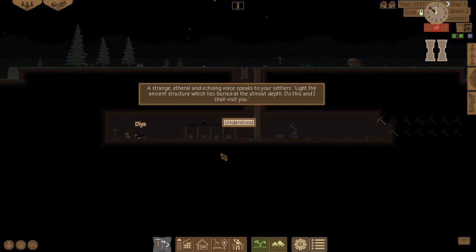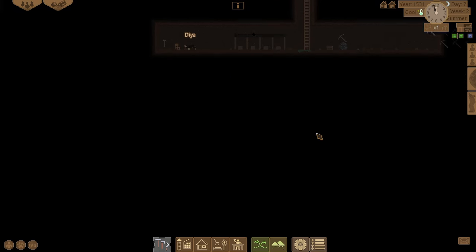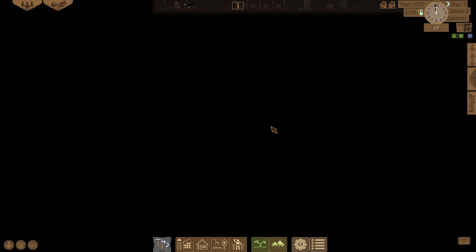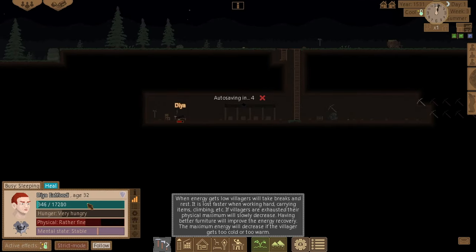A strange ethereal echoing voice speaks: 'Like the ancient structure which lies buried at the utmost depth, do this and I shall visit you.' Where is that — I need to find that. It's all the way down there. You can hear a lot of power from it. Let's check recovery.